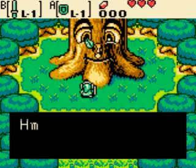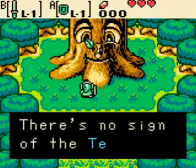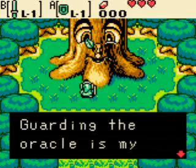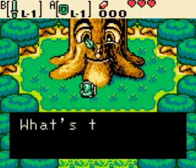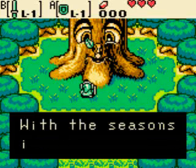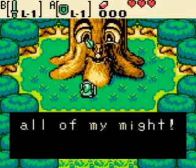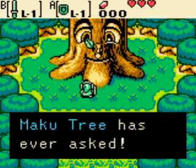The Maku Tree speaks: 'Who's that? Did you wake me? Who are you?' He learns Din was taken while he slept, there's no sign of the Temple of Seasons, and he's withered. He explains that with the seasons in chaos, the land is robbed of the essence of nature, draining all his might. He asks Link to save Din.